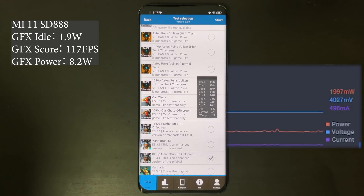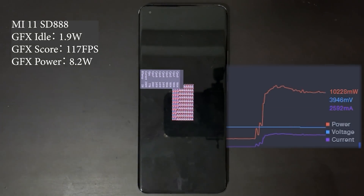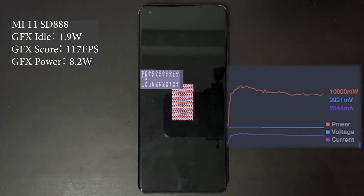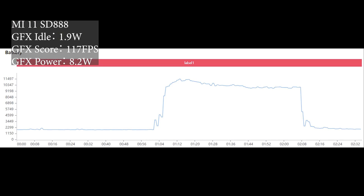Now let's use the Manhattan 3.1 test in GFX Bench to test out the GPU performance, power efficiency, and power consumption using a very similar method. I think this also does not need much explanation — I'll just play the footage and display the results.